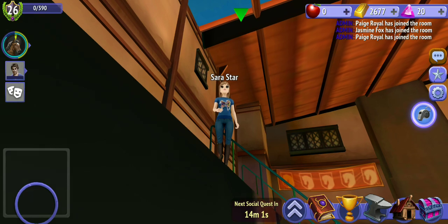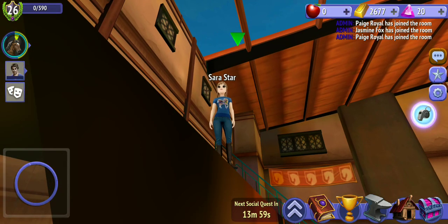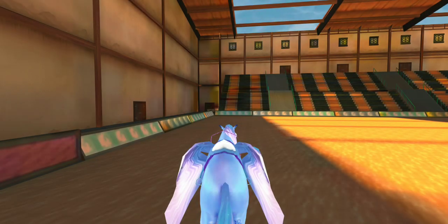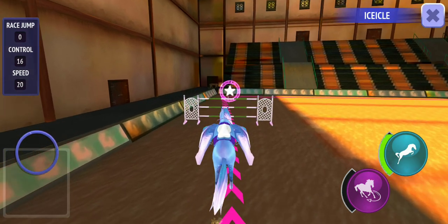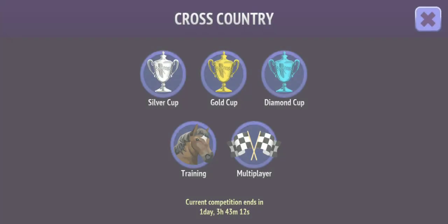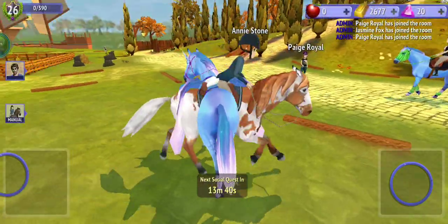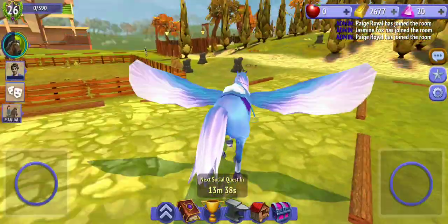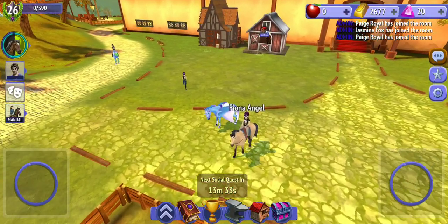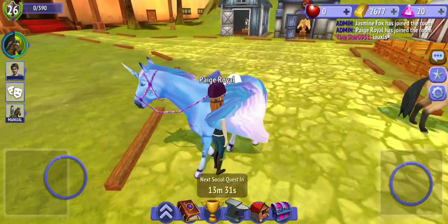Now whistle, look up, and your horse will be right there. Press mount, then go to multiplier and start. Just do one jump and then you have free wild mode.